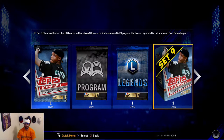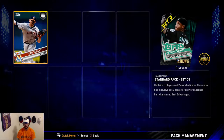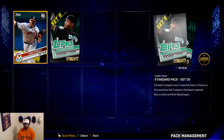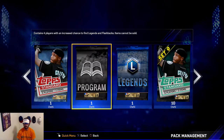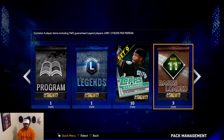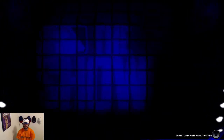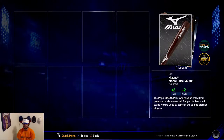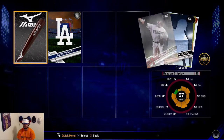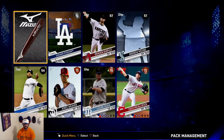Let's start out opening the 10-pack bundle. Let's see what silver card we get — it's Dan Straley. Let's get into the standard program 10-pack. I think Barry Larkin is the big one in this set. We get a drive into left-center field, and we get some silver equipment, a stadium, and some bronze.